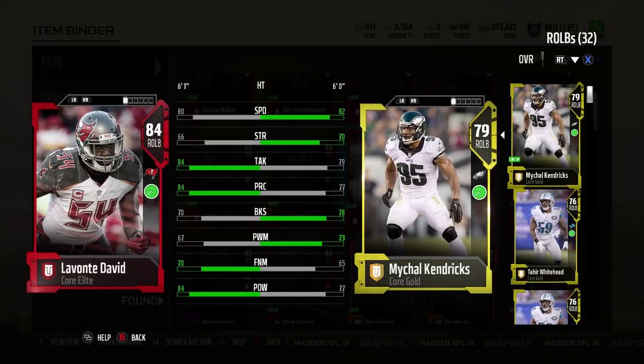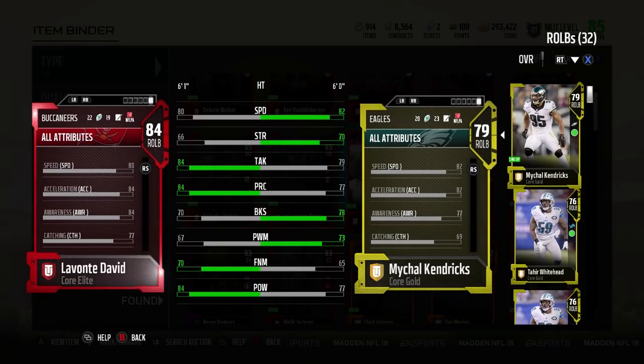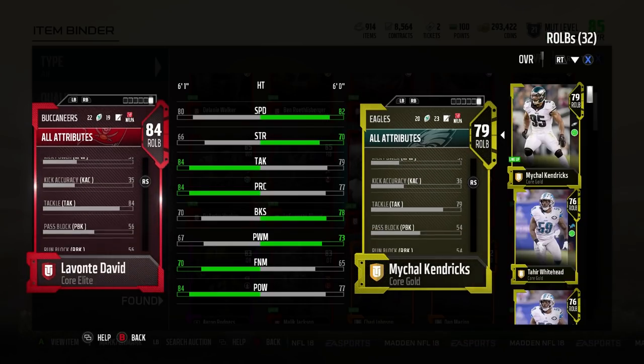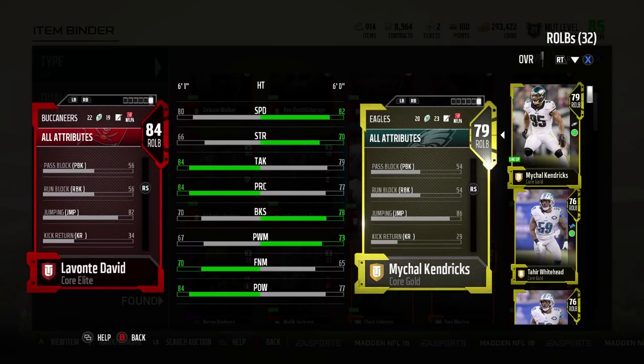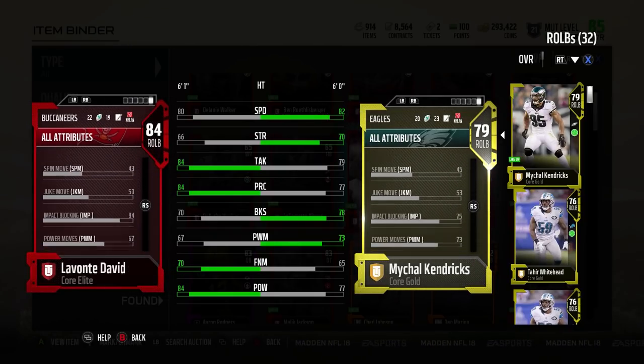80 speed at 6'1", right outside linebacker with 84 tackling, 84 play rec. Tackling is important this year as we see a lot of slip tackles. Block shed's only 70, so he's got cornerback block shed, which is pretty terrible. Hit power at 84, finesse move, power move — he's not going to rush a passer.